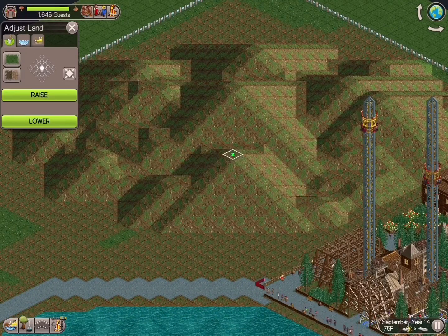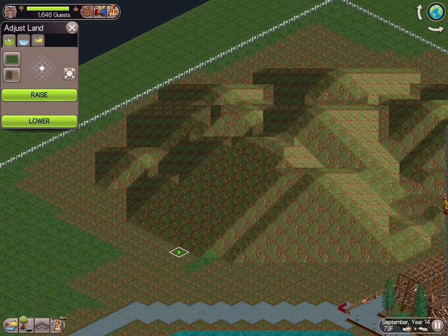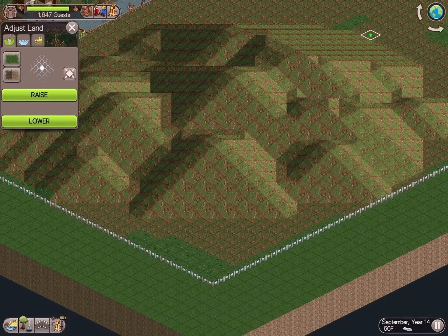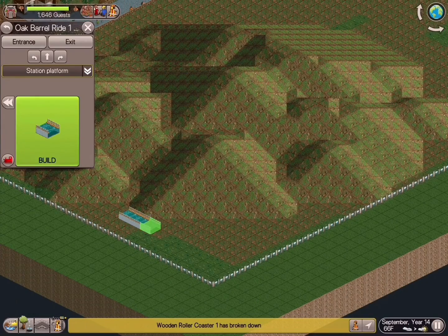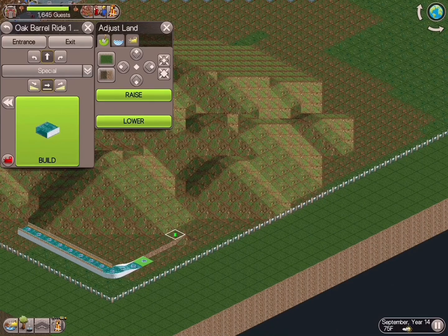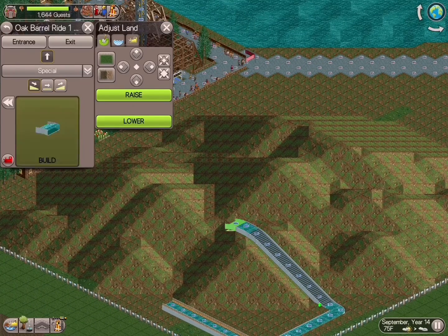Good morning, welcome to another installment of our RCT Classic series for iPad here at Coaster Monkey Studios. This time we're going to jump back over to our alpine mining area and build out as requested by Joshua Fisher — YouTuber Joshua Fisher — thanks so much for commenting on what type of ride you'd like to see here.